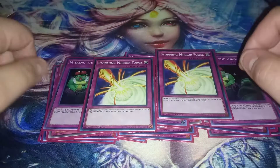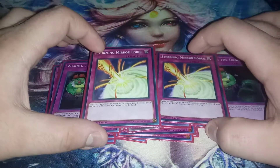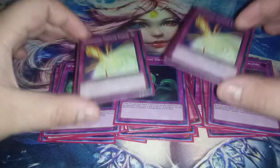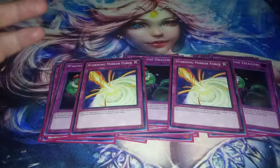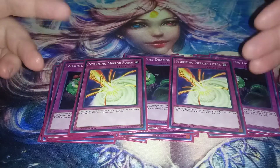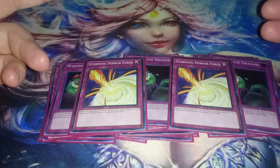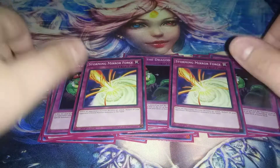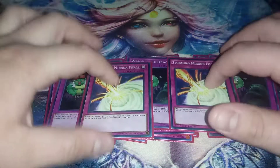And then lastly, two Storming Mirror Force — this was a little MVP, I loved this so much. It helped me win like two games, which was really nice. Overall it did its job whenever I drew into it, helping keep my Barrier Statues and Fossil Dyna alive.